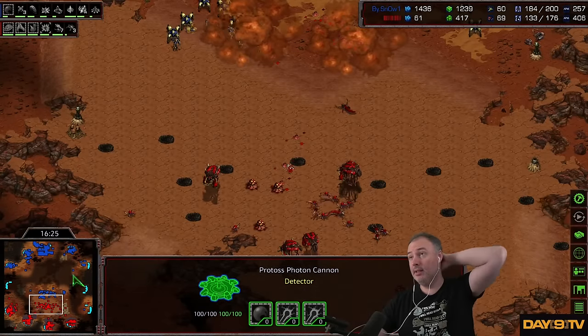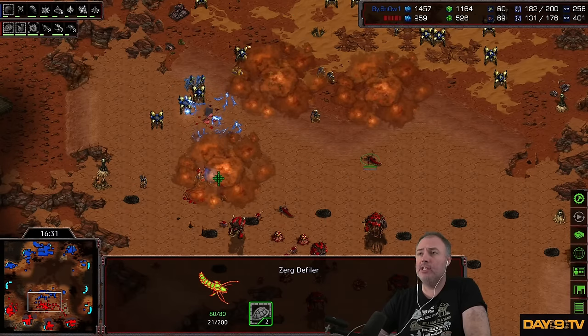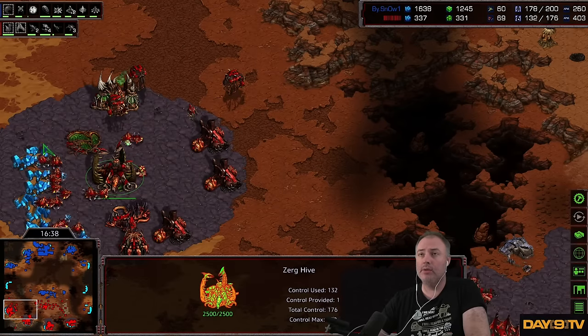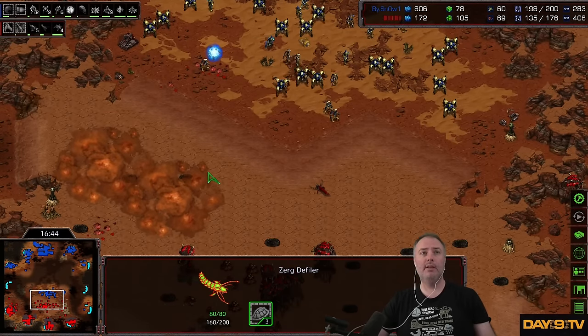That was when Medusa was a popular map. Double Robo Facility for shuttles. We see Plague getting researched. And for Zerg, I would actually in this spot be like, alright, I'm doing okay, I'm holding on, I have not taken massive harass damage at this third, it's got a lot of drones. I might build some Sunken Colonies here because I'm insecure about my ability to manage.